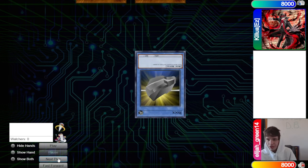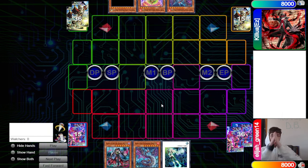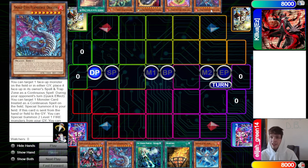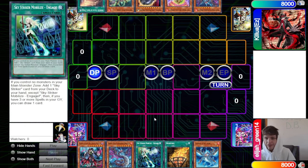Ease wins the rock paper scissors and decides to go first — 40 versus 40, gotta love to see it. Opening hands: we have Black Witch, Flame Birch, Engage, Bonfire, Snake Eye Ash. They have Flame Birch, Arvata, Nib, Oak, and Wanted.